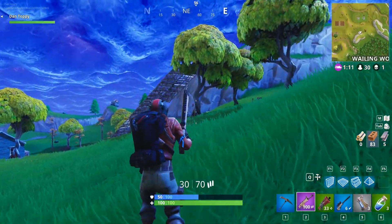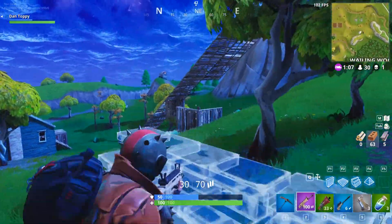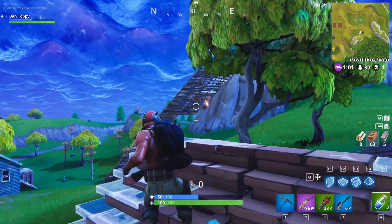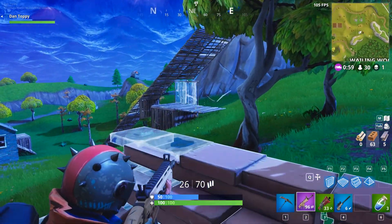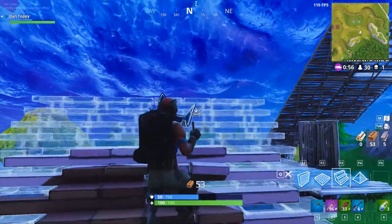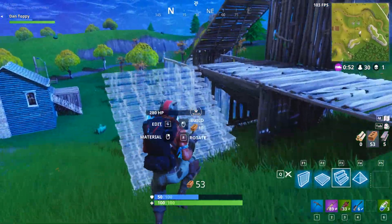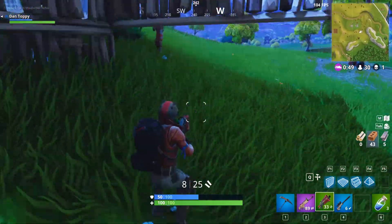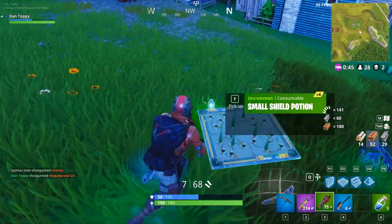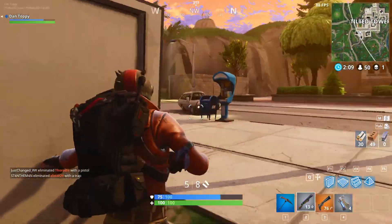Those damage values are both for the uncommon, green versions of the weapons. If you pick up a purple or blue version of the tactical shotgun it will be doing more damage than the green version. Because of the higher fire rate, the tactical shotgun has a higher damage per second than the pump action. The green tactical can do 100.5 DPS on body shots, whereas the green pump has a much lower DPS at 66.5. This means with the pump action you need to be aiming for higher multiplier areas like the head and upper chest.